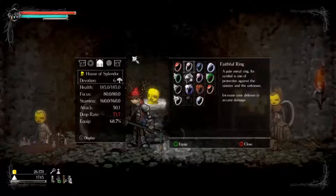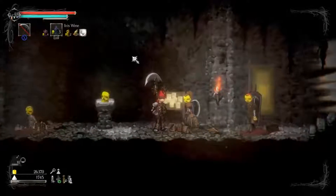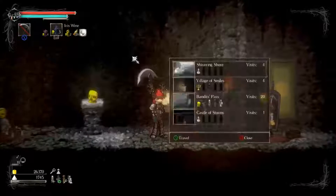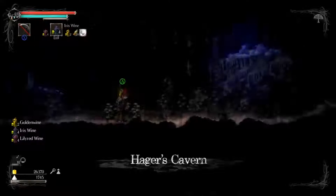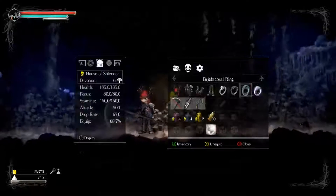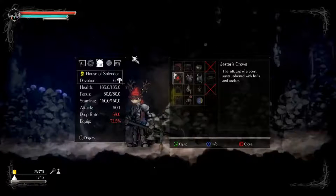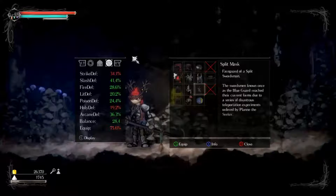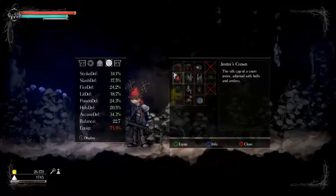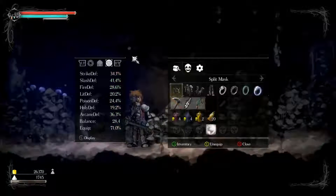Let's get under 75% so we get the steel armor — we don't need that equipped. We're gonna head to Hagger's Cavern. We could go back to the Dens of the Forgotten, but I want to get some stuff here first. We don't need the jester's cap right now even though it doesn't increase our item find. Let's put on the split mask — same defense rating, but we get more slash and a little holy, so that's good.